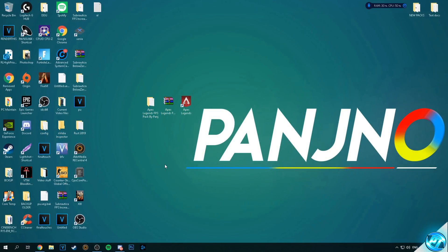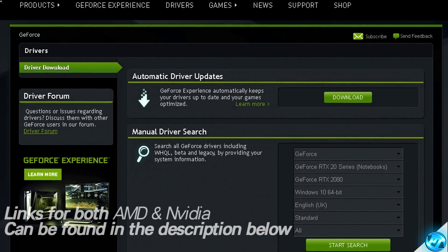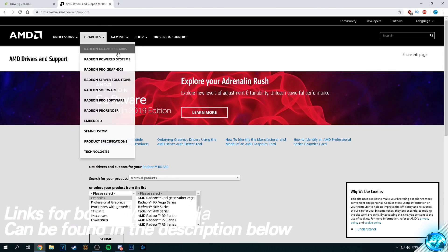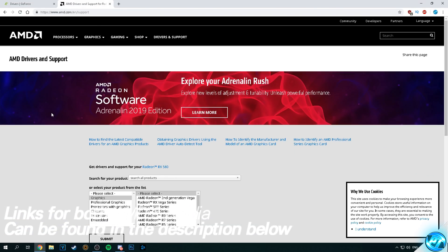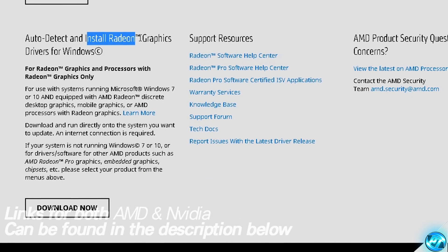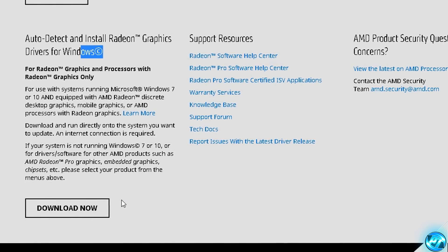To do this, whether you're on an AMD Radeon card or a GeForce NVIDIA card, head into the description below and you'll find two links. For NVIDIA GeForce cards, navigate to Automatic Driver Updates, select Download on the utility, install the program, and it will detect and install the latest driver. For AMD Radeon cards, go to the website, scroll down to the Auto Detect and Install Radeon Graphics Drivers for Windows Utility, click Download Now, and it will automatically get you up and running on the latest driver.